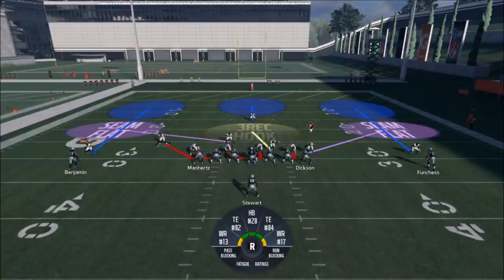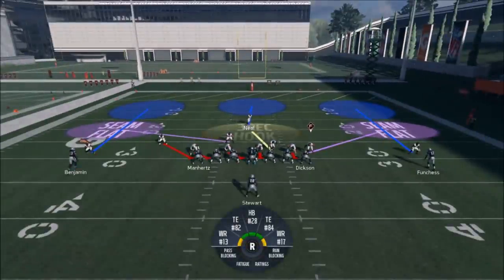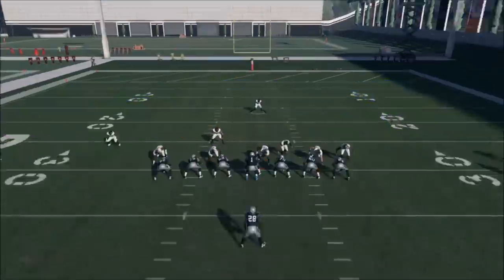This entire defense revolves around that safety, so make sure he's your best player. I probably could have put Keanu Neal there — he's a really good player — but it doesn't really matter. You can see the strong safety, who typically in a cover three defense is a down-in-the-box guy, so you want to make sure he's got some athleticism and range too. I'm happy I have Keanu Neal back there.